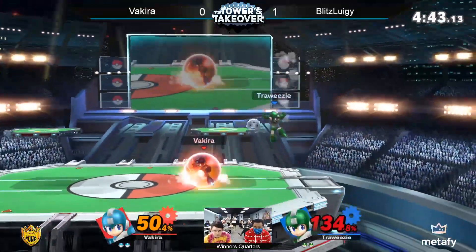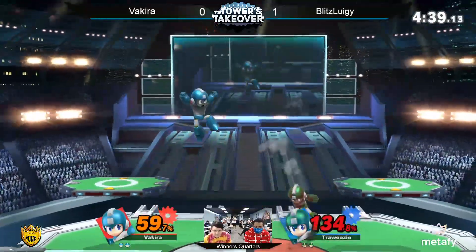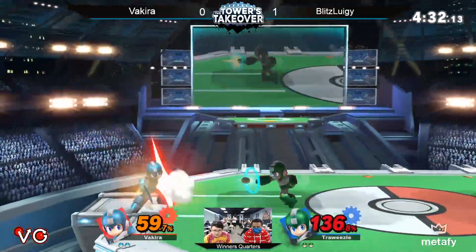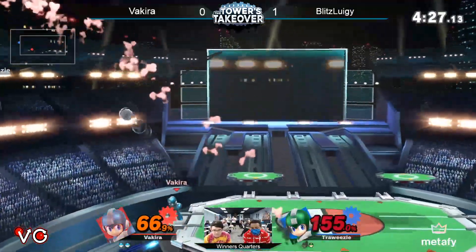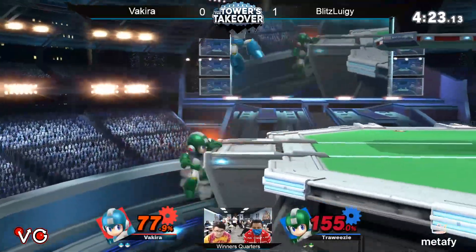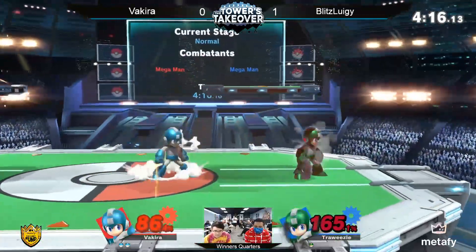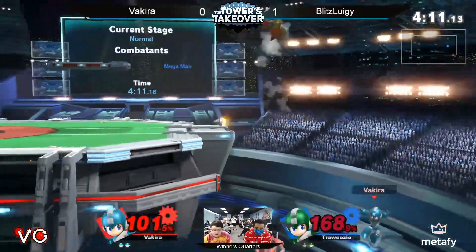Vakira is playing a little more defensive now — just does not want to take too much damage trying to end this stock. He's doing a very good job so far. Blitz definitely wants to kill, but Vakira knows his character's options pretty well. He knows exactly how he wants to be killed. A lot of Mega Man's options have a lot of end lag — F-smash, up smash, down smash — very committal character if you want to kill. He does have setups into them, and that's definitely what he looks for.